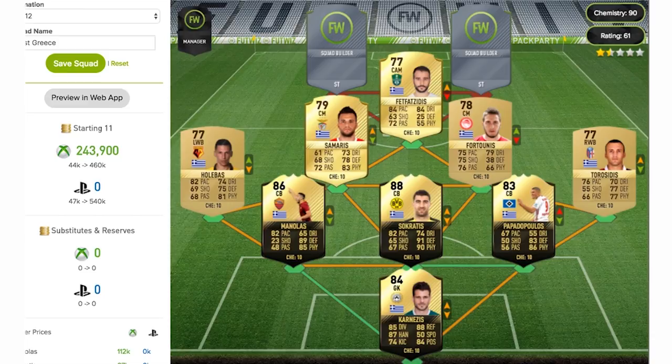Moving up the pitch to the centre attacking mid of the team — it's going to be Fatsidis. I'm not too sure on the correct pronunciation, but the centre attacking mid has got a 77-rated rare gold card this year. He's got no in-forms and is playing out in the Saudi Arabian League. He's got some good stats on his card though — 84 pace and 84 dribbling look particularly good for an attacking player, though his pace could still be a bit better.